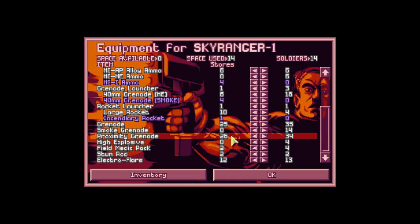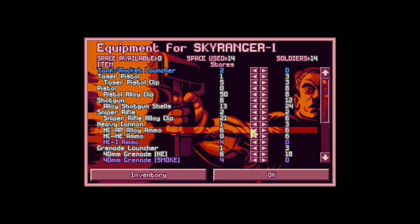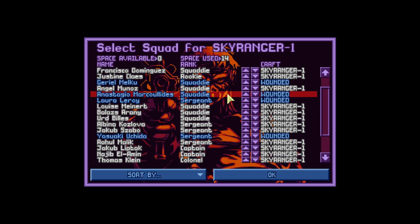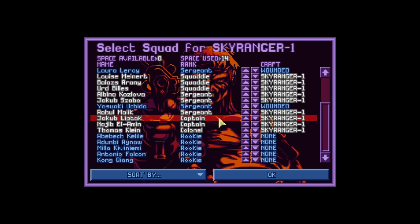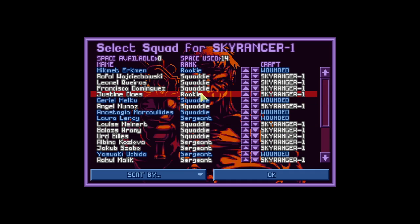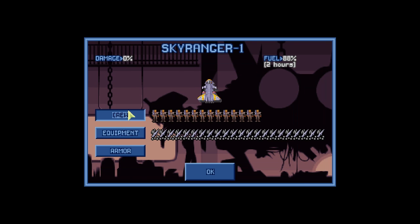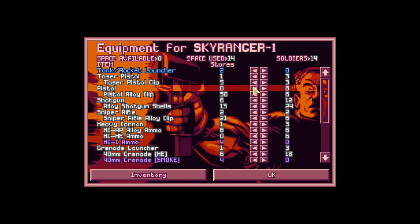If it does we may have to abort and come back. If it has cyber disks, we're in deep trouble — it'll probably be an abort situation. I think bringing this crew is good — it's our good crew. We've got a couple wounded ranking people but we're bringing in the colonel. Let's do it. We'll make sure we have enough gear — pistols, a lot of shotguns, taser pistols. We can't take prisoners yet; that's some research that will emerge from this. I've also got alloy ammo for the heavy cannon in case we run into cyber disks.